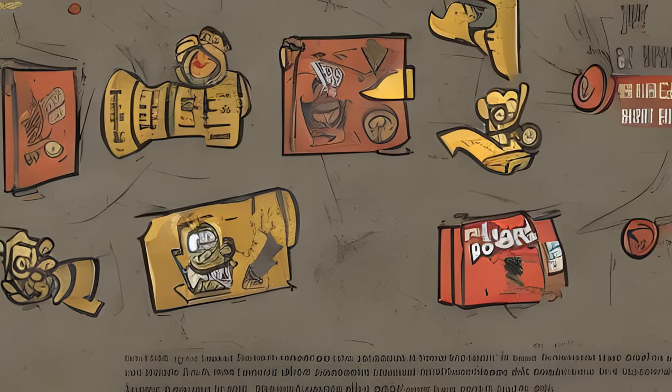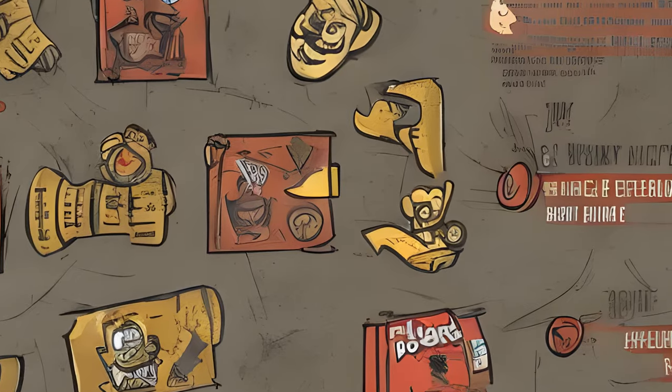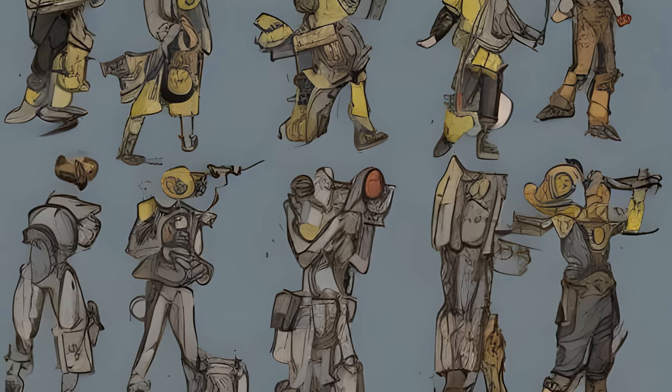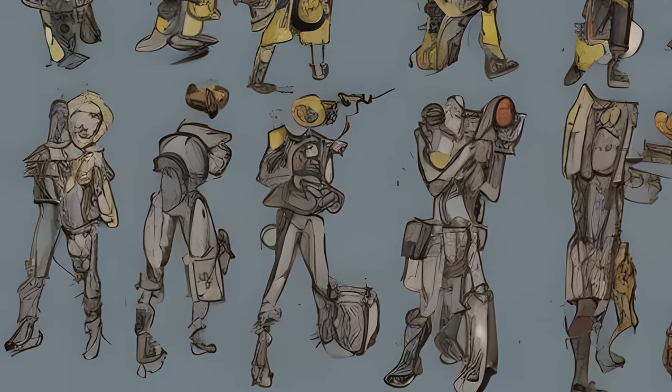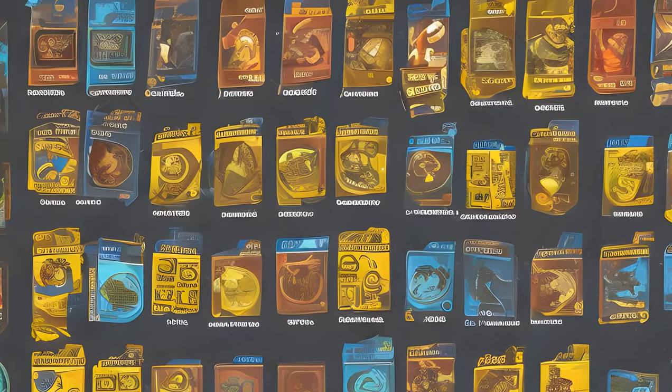Whether you want to be a dexterous charmer, a hardy bruiser, or anything in between, Fallout 76's perk system is designed to help you build a better you. Create a character that's perfect for team play or solo adventuring, and don't be afraid to switch things up on the fly. With this new card-based system, you're never locked into your choices.